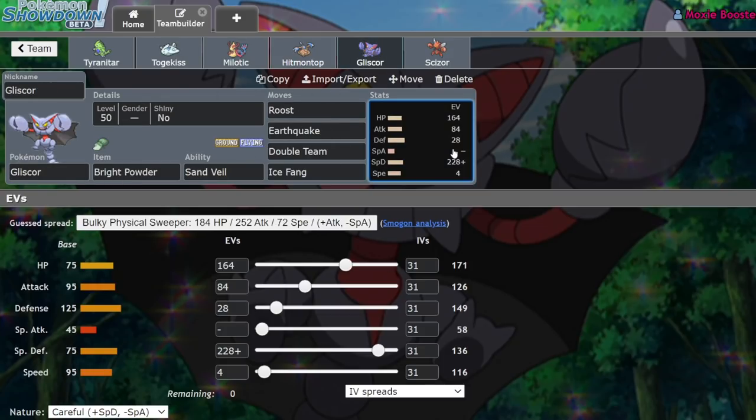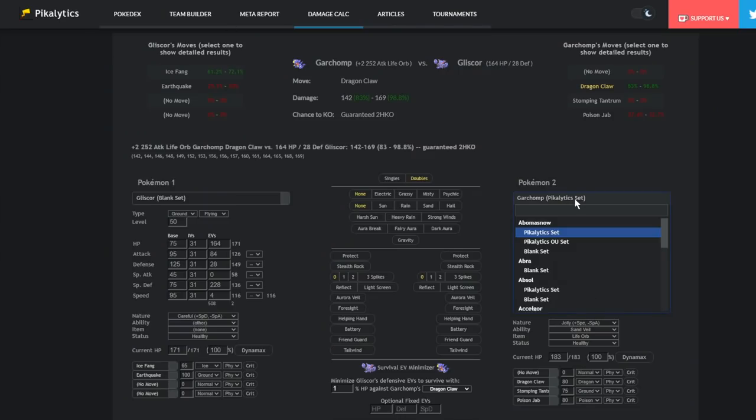And we have this Gliscor. If you watched my battle versus Main, this thing wasn't very bulky, but I fixed that. I focused mainly on speed originally because I figured if I'm dodging hits, I don't need to live hits — I just need to get that evasion boost off with Double Team. But I've learned the error of my ways. If I'm going to play evasion, I'm going to make sure I am bulky. So this guy is able to be 3-hit KO'd by Crit Dazzling Gleam from Togekiss. Let me show you that calc — Crit Dazzling Gleam only does 47% to this Gliscor.